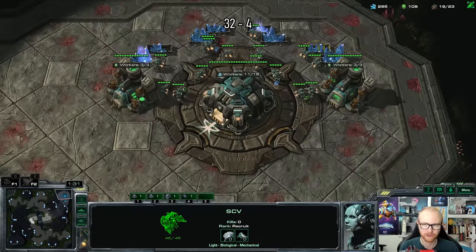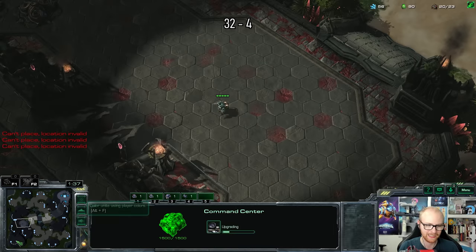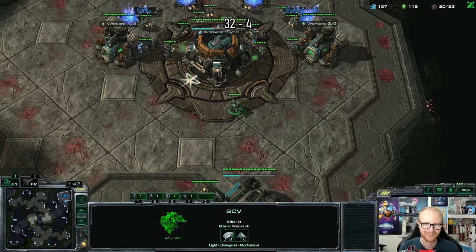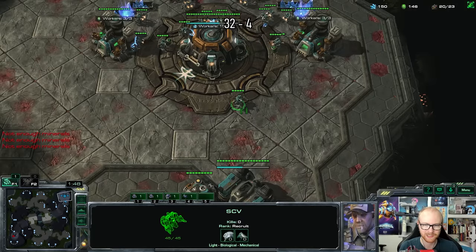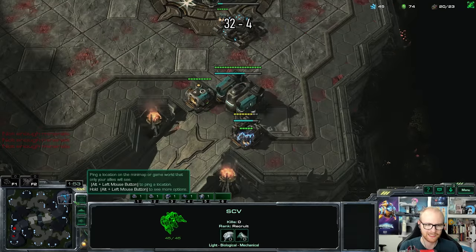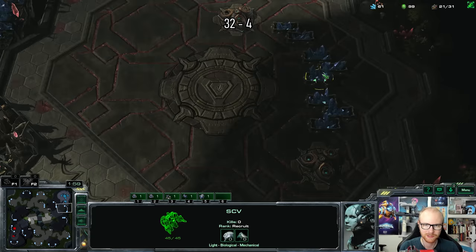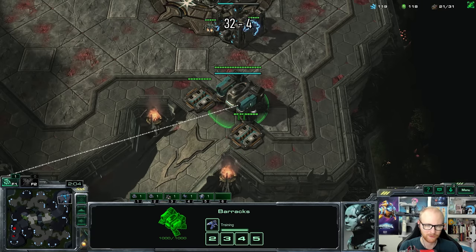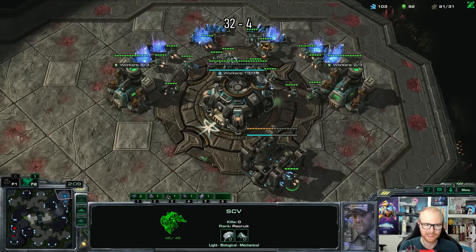My opponent is scouting way too early, so if he's playing double gas he's already made a pretty big mistake. Either he's not playing double gas or his economy is going to be really bad. He is actually going for a reaper expand like I thought. I'm actually going to go for a reactor - I'll have to use a reactor later anyway to get vikings, and I don't necessarily need extra units to defend since my opponent is playing fast expand.